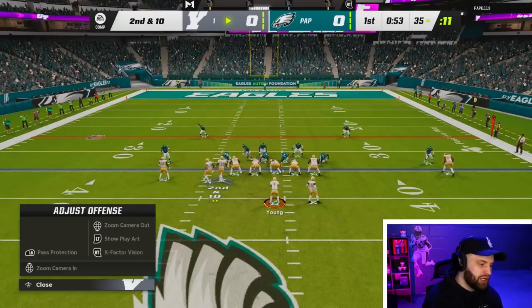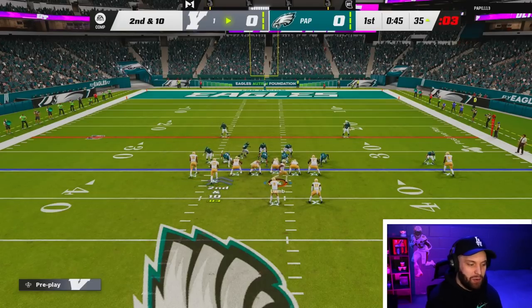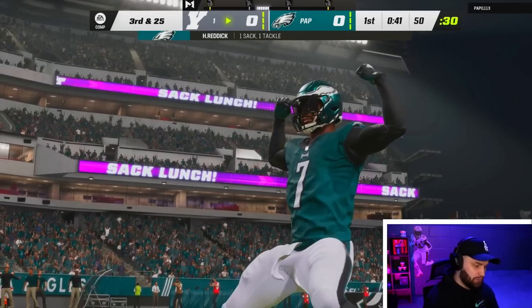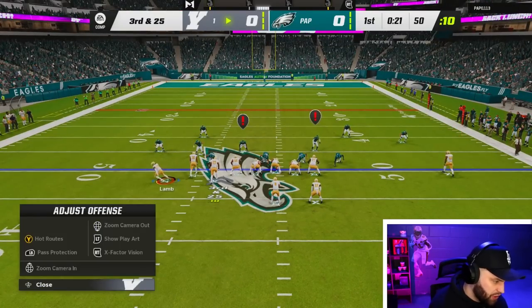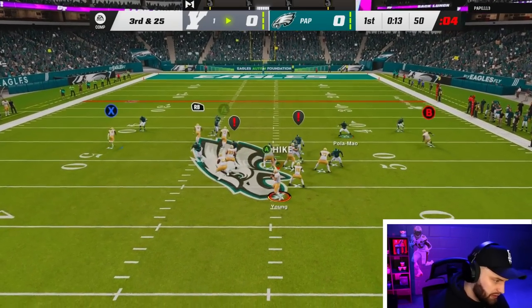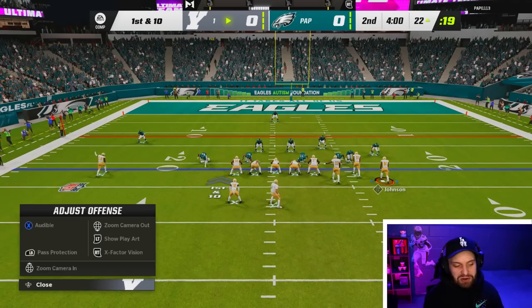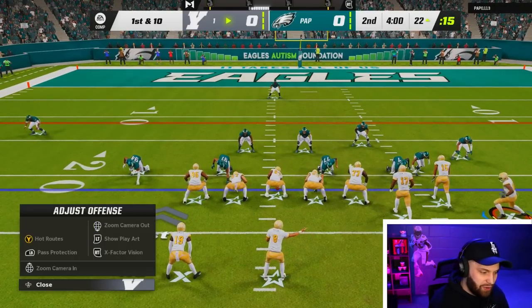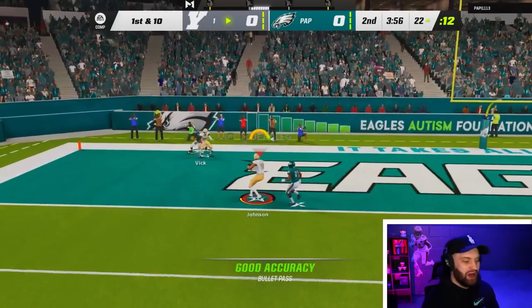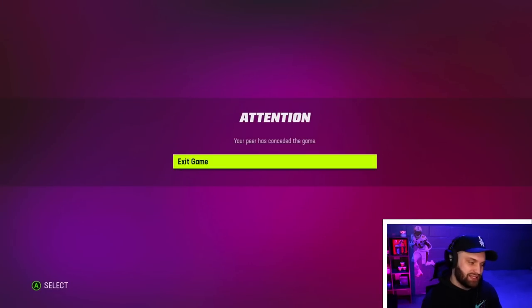I'm pretty sure this Steelers playbook is designed off of Big Ben still being on the team. I hope the Steelers playbook is kind of similar next year, but I want more quarterback runs. Maybe we shouldn't run with a quarterback - we're just going to waste stamina and get zero yards. The one thing good about Slinger 3, the only reason actually why people use this over Slinger 1, is the deep release. And it's still obviously one of the best releases in the game.